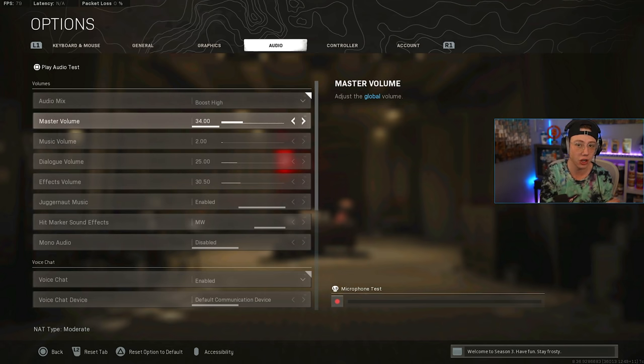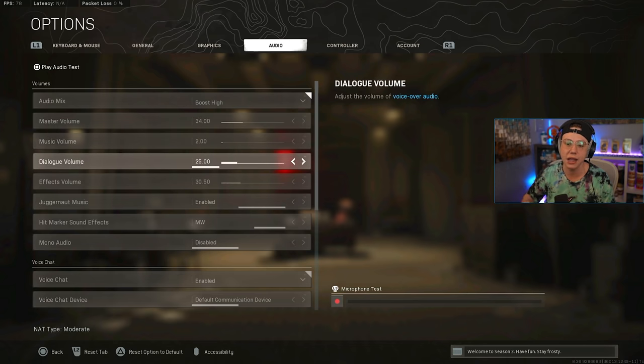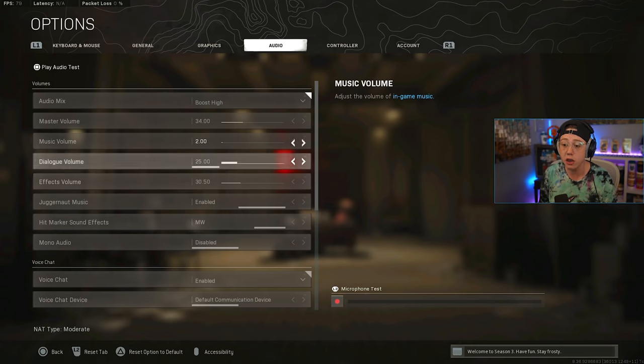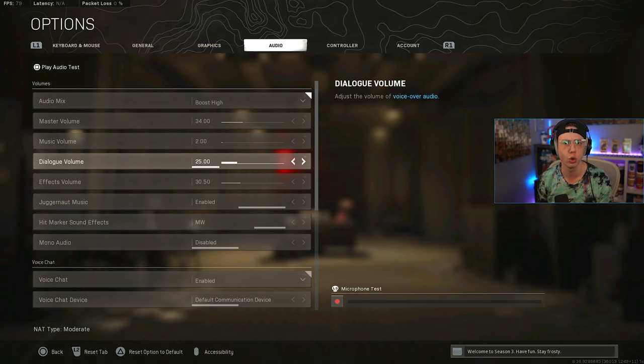For volume, I control most of it outside the game so I leave in-game volumes as-is. The most important thing is music — I have it turned off completely. Music blocks important information like footsteps and voice lines. Dialogue is important to keep relatively high so you can hear enemy drop-in callouts and in-game warnings even while shooting. Effects — gunfire and other in-game audio — should also be high. I run dialogue at 34 and effects at 25.